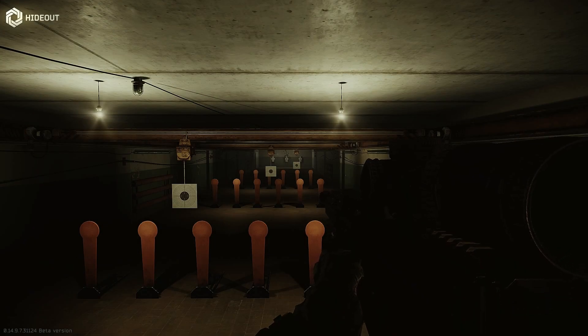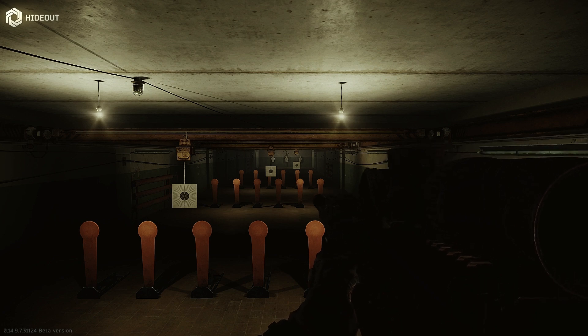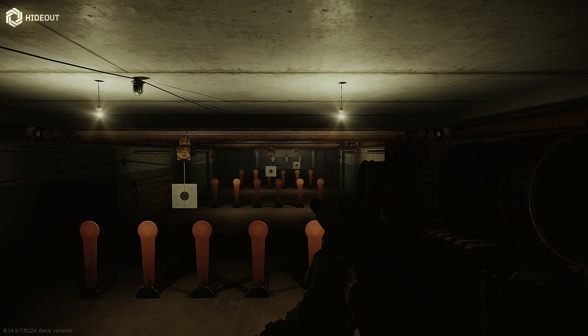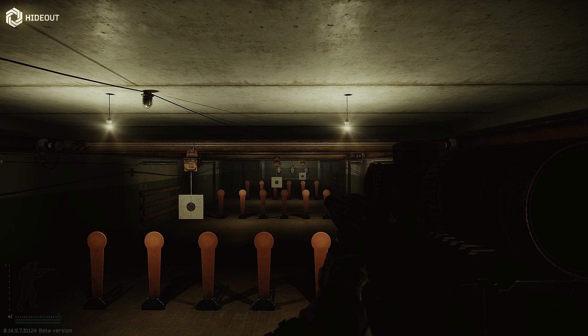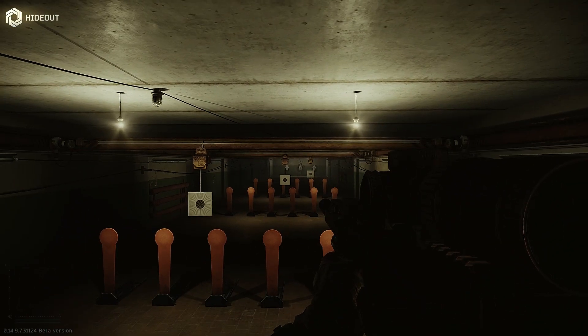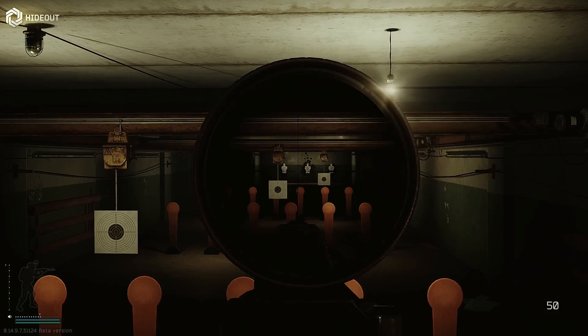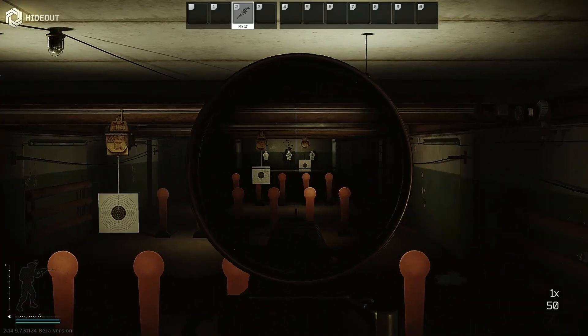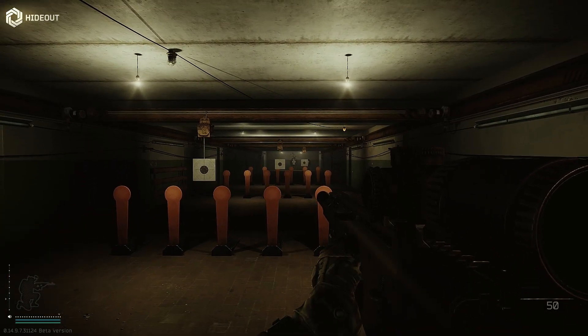Here we have one of my personal favorite weapons to use this wipe. Although if you've been running it suppressed, you're probably disgusted by the sight of it. This is the SCAR-H, and suppressed, this is one of the worst guns in the whole game. I'll demonstrate to you now the suppressed version — first, we'll test the aim down sight speed, then standing up recoil, and finally the crouch recoil.